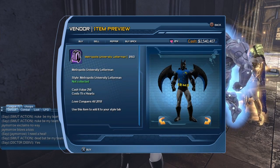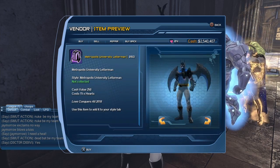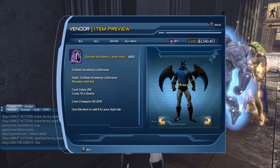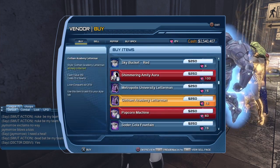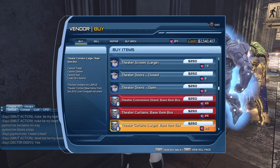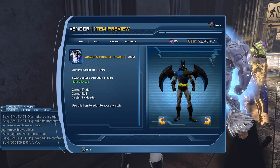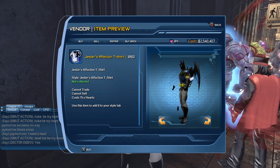I couldn't properly show those tiles because of the colors I had selected for my character. You can see here there's a little Metropolis University jacket — I already had the Gotham one from last year but I have to admit I never really used it. And you can see there's a whole bunch of base items for the theater. I'm trying to show you the t-shirts — this is pretty much a Harley Quinn t-shirt but with little hearts on it.